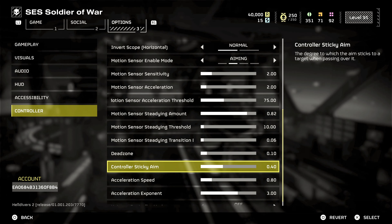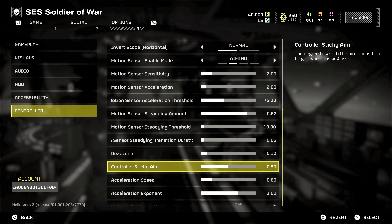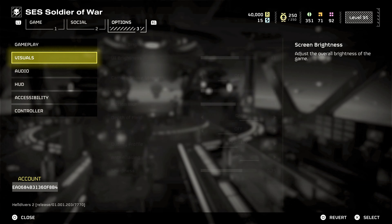Trigger dead zone: dial in the trigger dead zone to 5 to 10%. This ensures your triggers are responsive without accidentally registering inputs when you're just resting your fingers. This setting is vital for rapid fire weapons or when you need to quickly reload in the heat of battle.